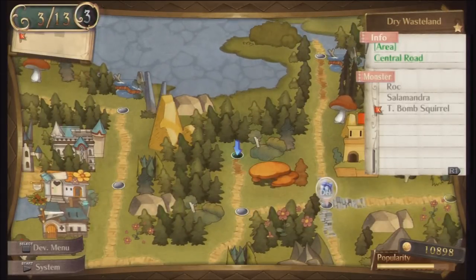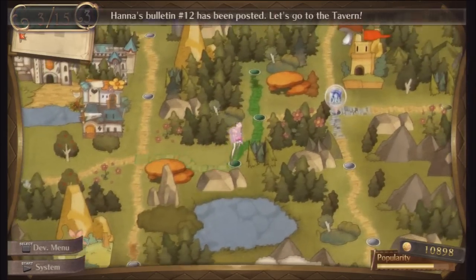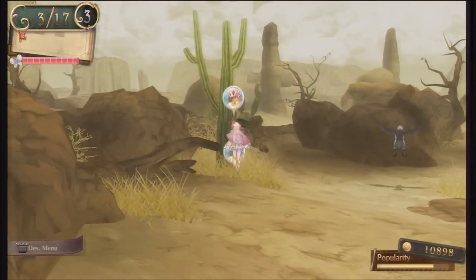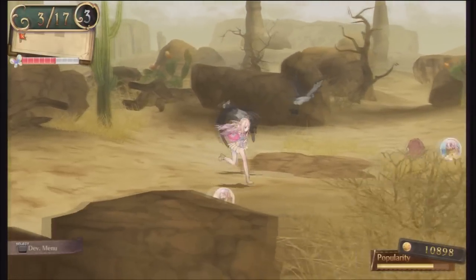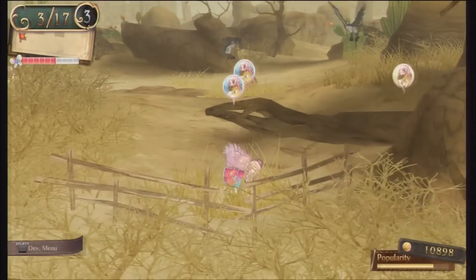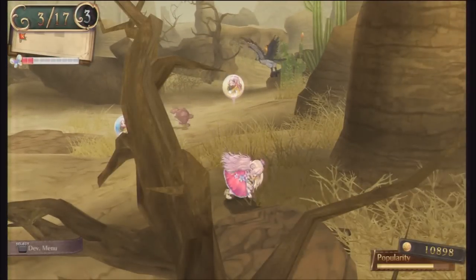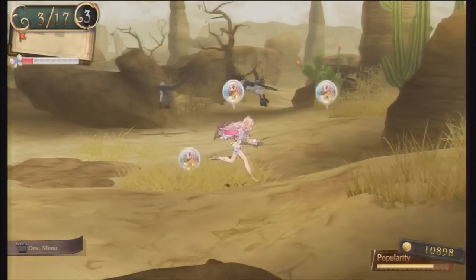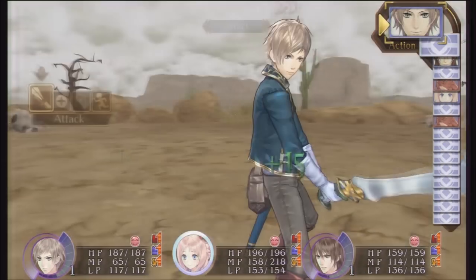I do need to make a quick pit stop at the dry wasteland because I have a request to hunt the bomber squirrel and bring it back to the tavern, so I should do that since it's on the way. It's also not a bad idea to pick up some eggs while I'm here because I always find that I need them for cooking recipes. I sent my hom here a little while ago but he seemed to pick up a lot of rock salt and not much else - just a few eggs and some shell fossils, so I was really disappointed.